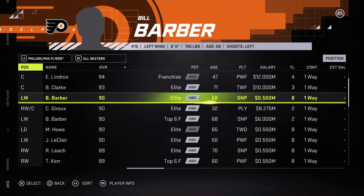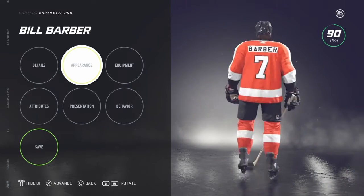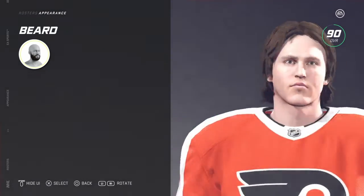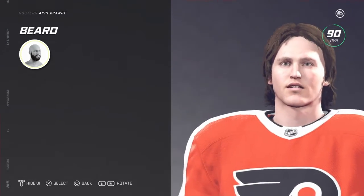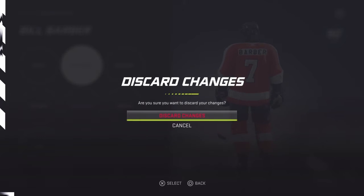Bill Barber — I ended up creating him because the one that's in the game has no helmet, but his face is totally off. So I had to create him with a helmet, but I think he looks more like Barber's face. The hair too. It bothered me he didn't have his real face. That looks more like Barber than the version in the game. It looks good on the ice too — it looks like him. You gotta wear the helmet, which sucks, but it's okay. It looks like he got the real face.